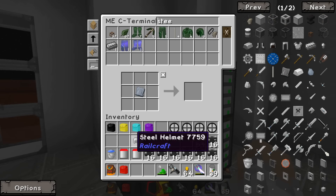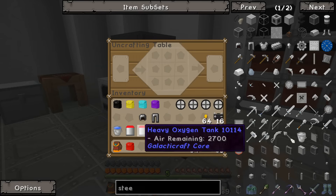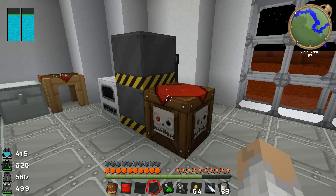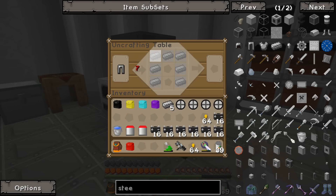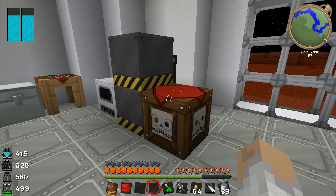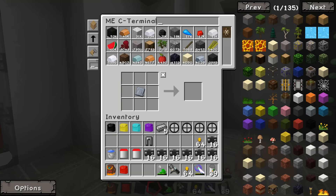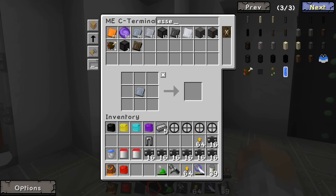Maybe I can uncraft these things in the uncrafting table. I don't think I have enough XP though. That gives us a little bit. Seven XP. You know what I should have done? I should have put some of the XP into bottles and kept it in here, but I didn't think I would need it — it's back in my base on Earth. What's it actually called? XP — it's something essence I think.